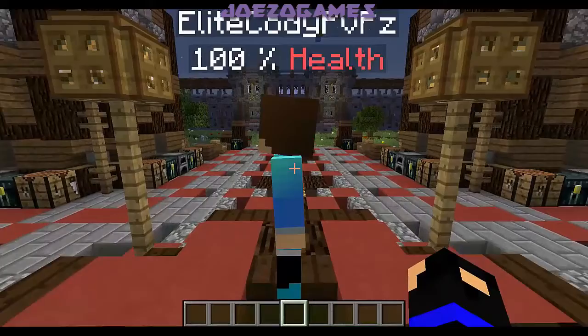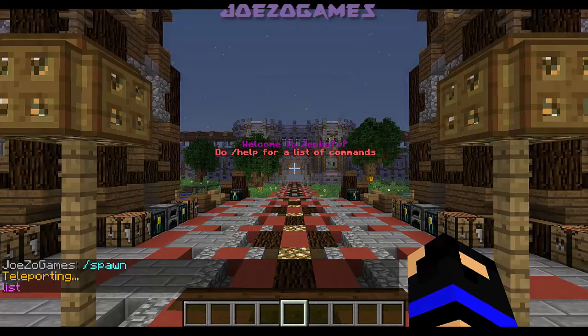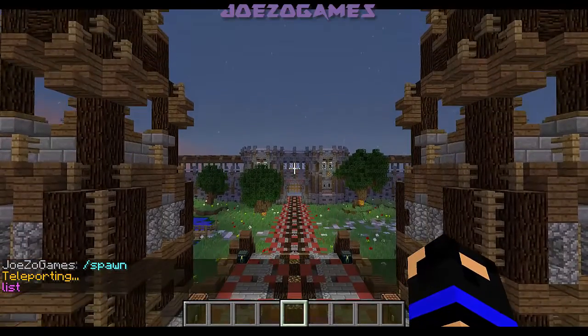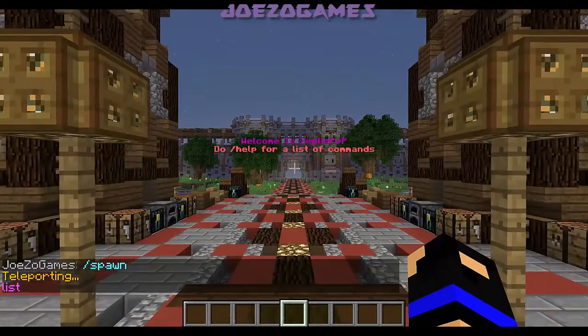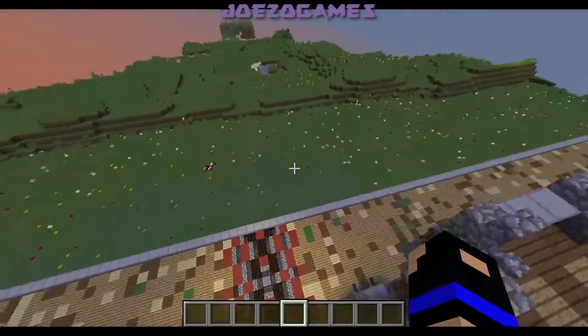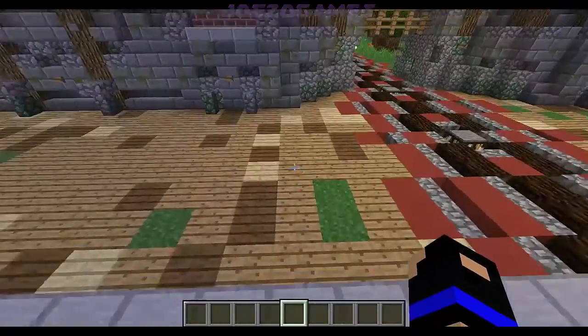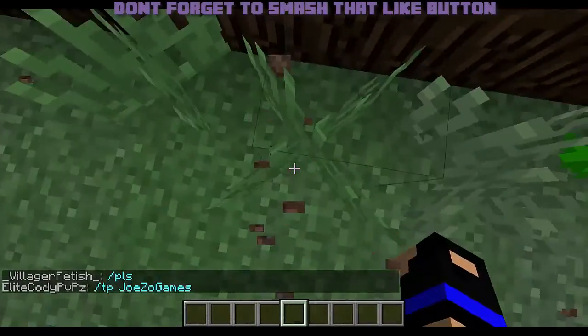The first thing you want to do is obviously go to your Spawn, and you want to claim it with War Zone. It probably doesn't make any sense, but you'll kind of understand once we get into this. The reason why you don't want to do a Safe Zone is a couple of reasons - if you don't have your chunks correctly, then it will kind of just go off the edge.